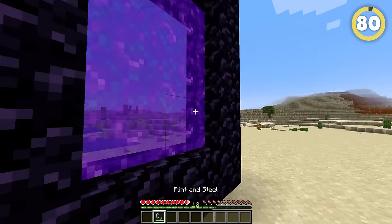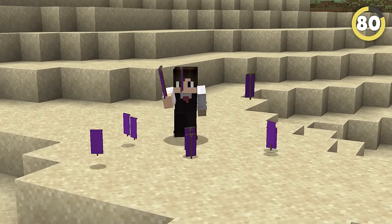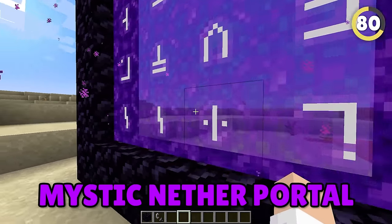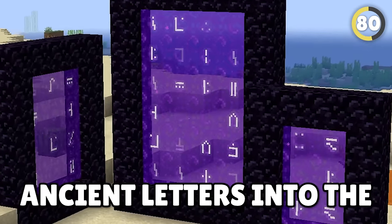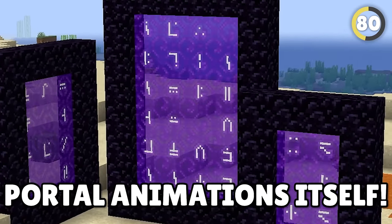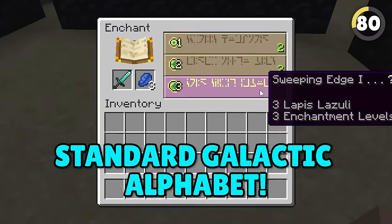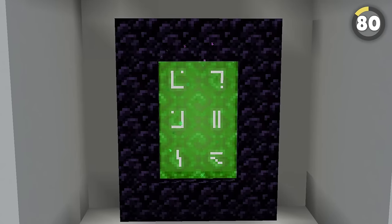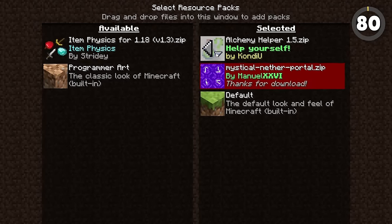The nether portal Mojang designed just feels empty — it's like someone threw up a purple poster. However, we can see its true potential by using the Mystic Nether Portal. Not only does this give a massive texture overhaul, but it also adds ancient letters into the portal animations itself. Fun fact: the symbols you see are the actual letters that Minecraft uses throughout the game — the Standard Galactic Alphabet. Your portal can also be green, orange, or even red depending on whether you use traditional texture packs.